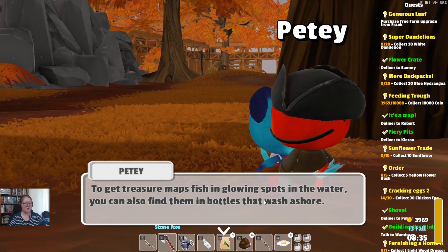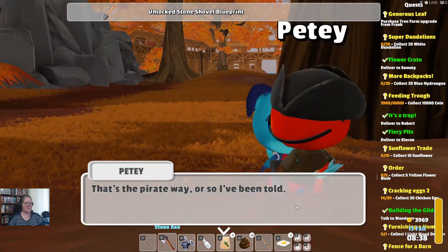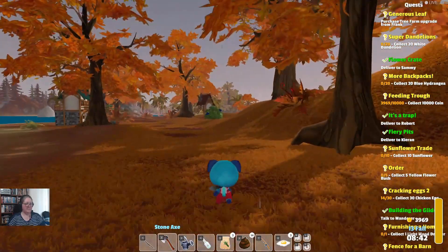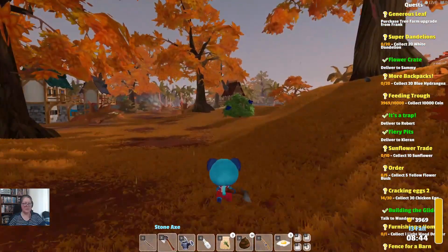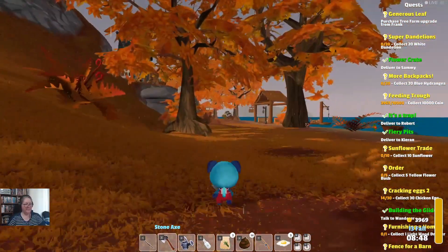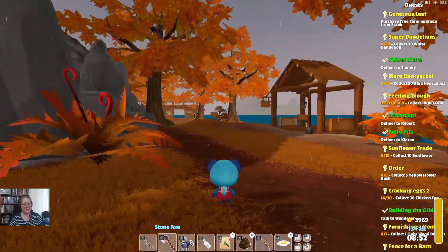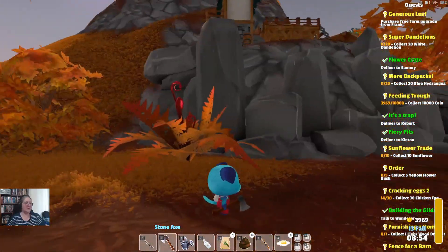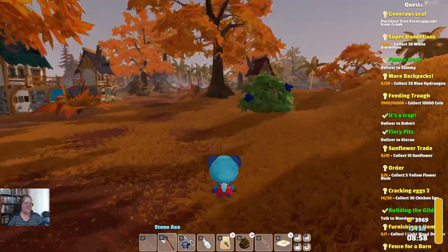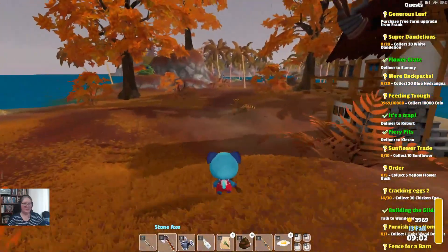You can also find treasure maps in bottles that wash ashore. We now have to go see the wanderer. It's taken me a while to figure out where he might be — nope, I'm lost. I thought I knew, but I don't really.